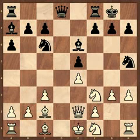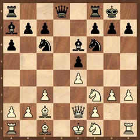After the move g3, it becomes clear that black has achieved nothing, exchanging on e4 and playing knight h5. So, if he now returns with the knight to f6, then it means that the black strategy on the previous moves has collapsed completely.